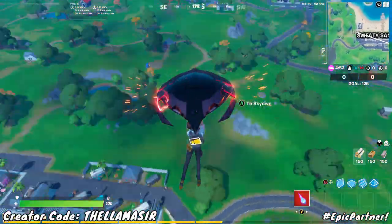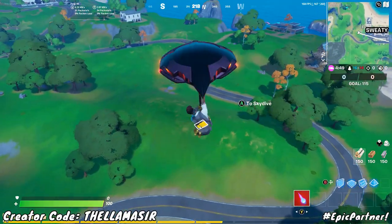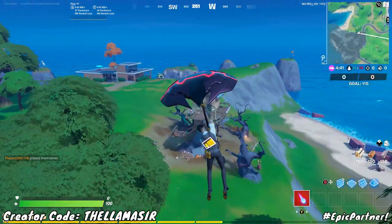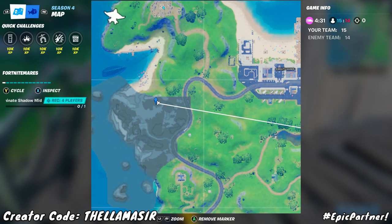Starting out here you just want to hop into something like Team Rumble, and I'm going to show you a bunch of the witch shacks. The first one can be found a little bit further than Sweaty Sands, as you can see right here. On the mini map, go to the left of Sweaty Sands right in this area.